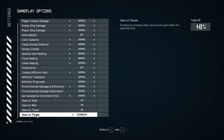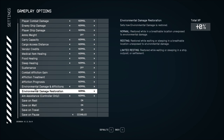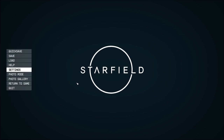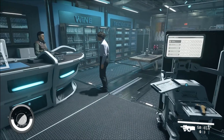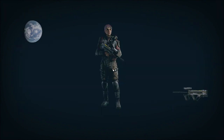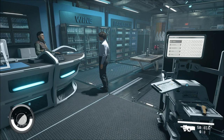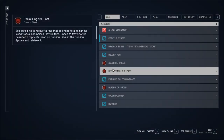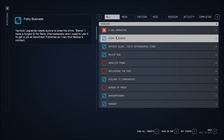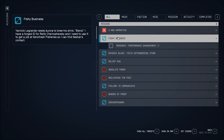There's also an option to enable auto-save and pausing the game after a specified time. So let me remind myself of the quests: Yannick Lagrand needs Aurora to brew his drink Blend. I have a forged ID for Riley Chernofsky and I need to use it to get a job at Xeno Fisheries so I can find Nesha's contact.